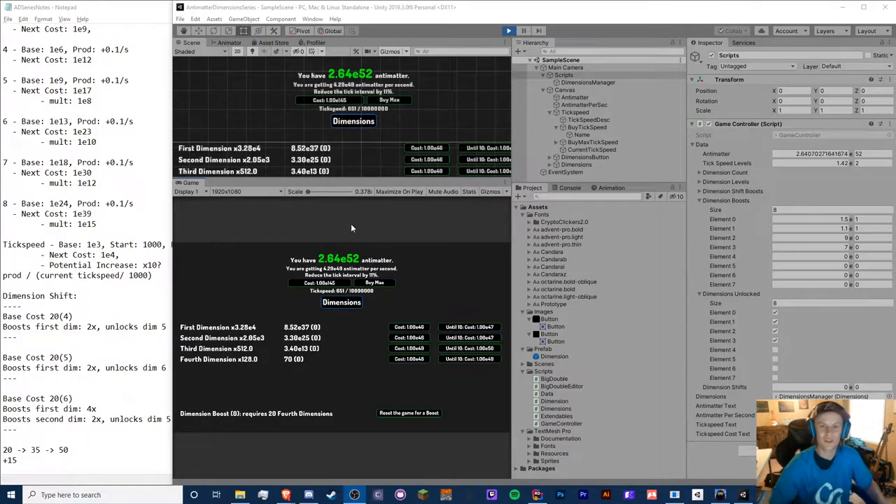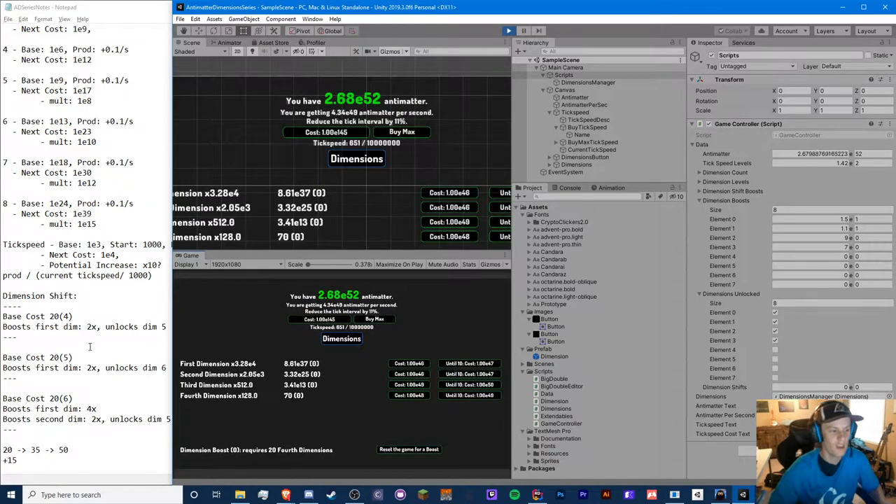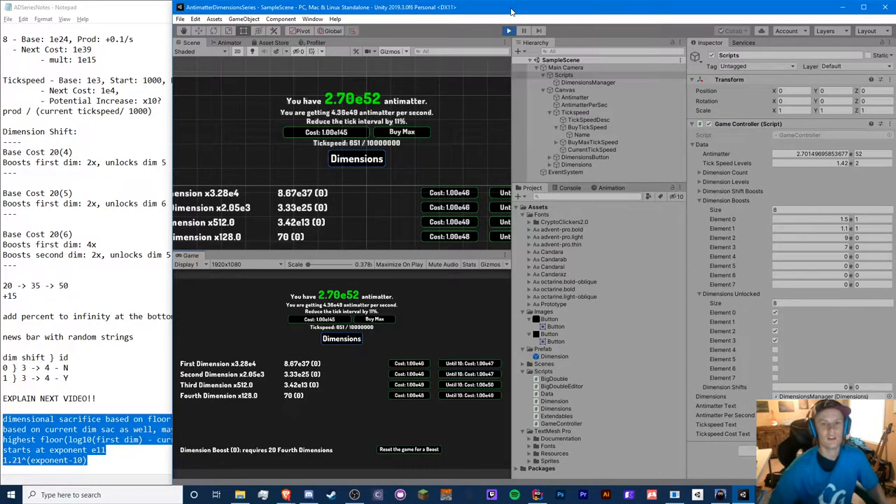Hello guys, Crypto Grounds here, welcome back to another Unity Anti-Matter Dimensions video — this is episode four. Today we're going to be starting on the dimensional sacrifice, which should be an interesting one. We have our equations all set up so this shouldn't be too bad. If you enjoyed this video, smash that like button, subscribe if you're new, turn on notifications, check out my Patreon, and comment your feedback below.